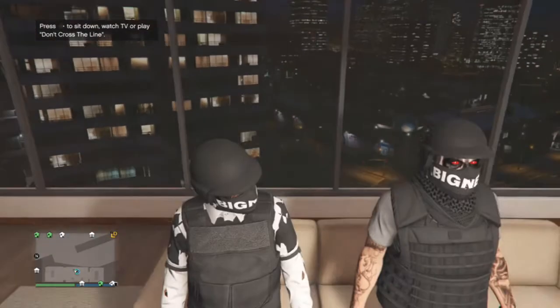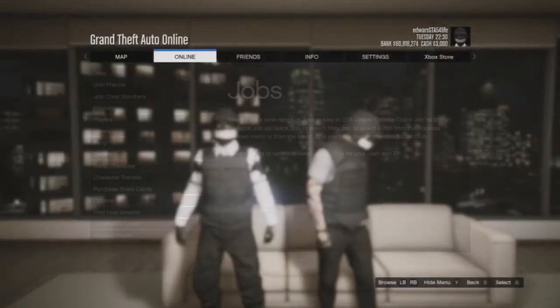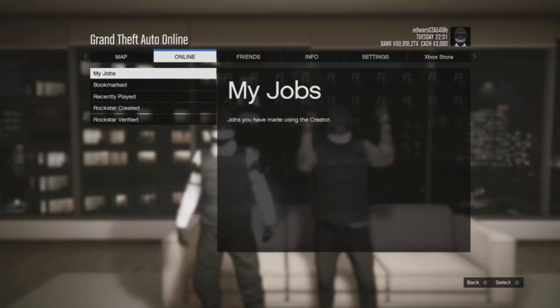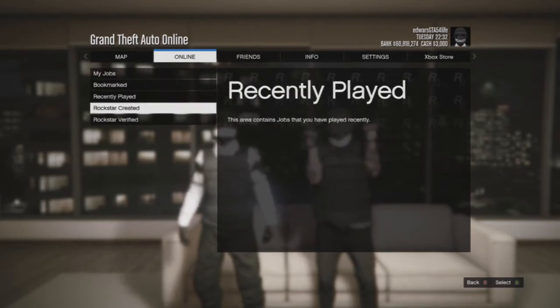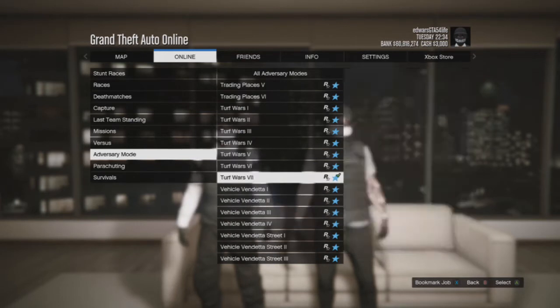What's going on guys, my name is Edward. In today's video I'm gonna show you guys how to get the black joggers. First of all, you need to have a friend with you so he can help you out to start up the mission — it's for two players.